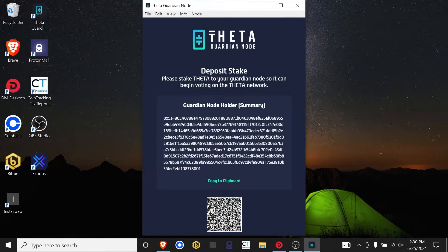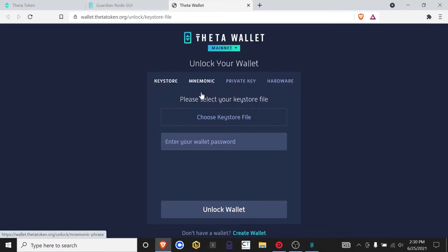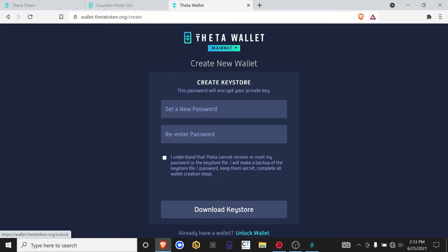Now that we have this downloaded, we're going to go ahead and go to our Theta wallet. From here we can just click on Theta wallet and it'll open it up in our default browser. I'm assuming that you already know how to get into your Theta wallet and that you've done that before. If you don't have a wallet, you can click on Create Wallet and go through that process. But once you have a new wallet, you'll have to send the Theta from the old wallet to this new wallet. So if you already have Theta in a wallet, I would just import the wallet that you already have.